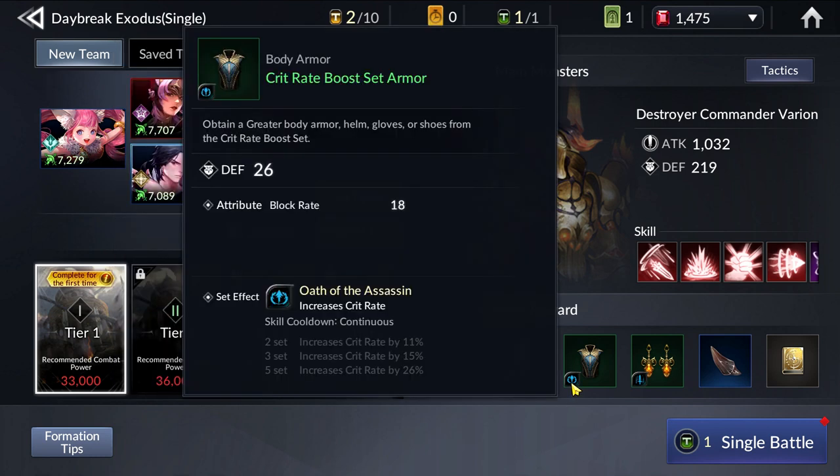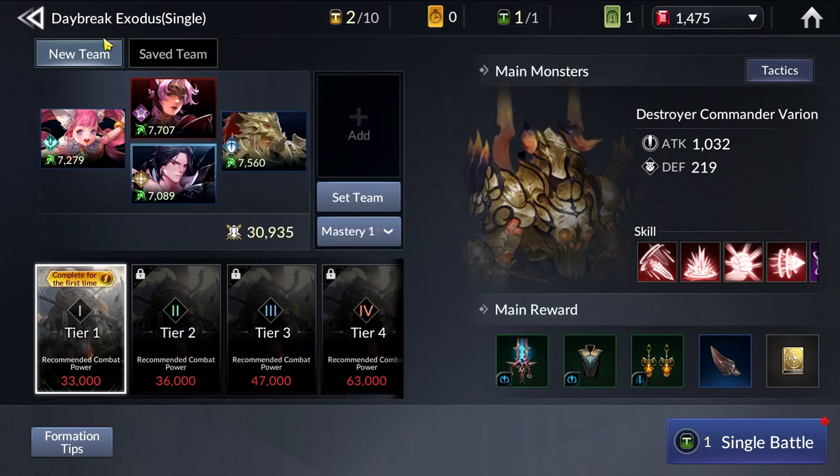So different Raids give you different gear. If you want more of a certain piece for a certain set, you can save your multiple entry tickets for that particular raid and clear them so that you get those pieces of gear.